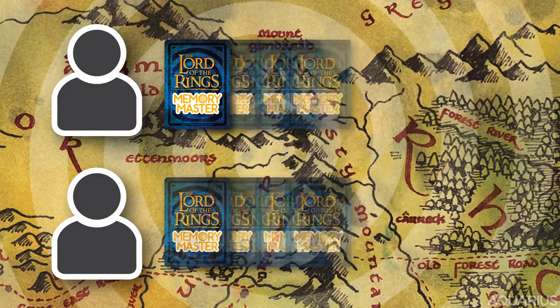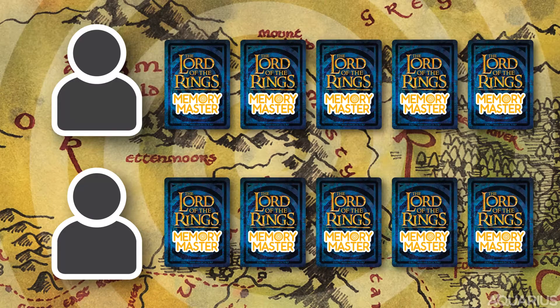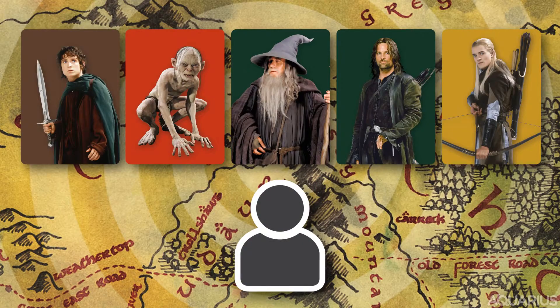Once you have memorized your cards, swap them face down with your partner. After you and your partner have exchanged cards, you now have up to 15 seconds to choose one card from your hand that you think will match the card your partner will pick from the hand you just gave them. So you'll have to use both your memory and intuition.